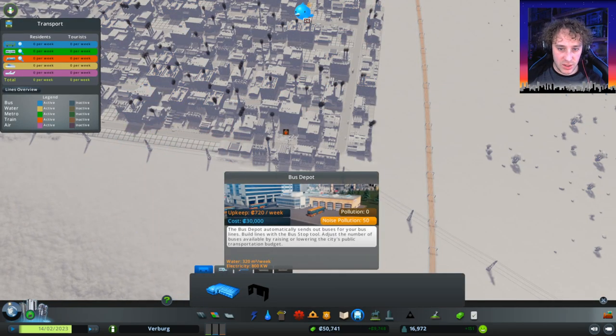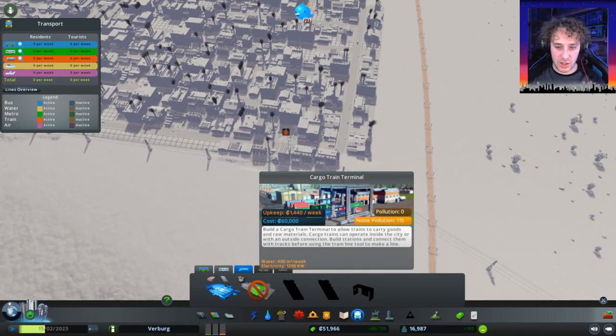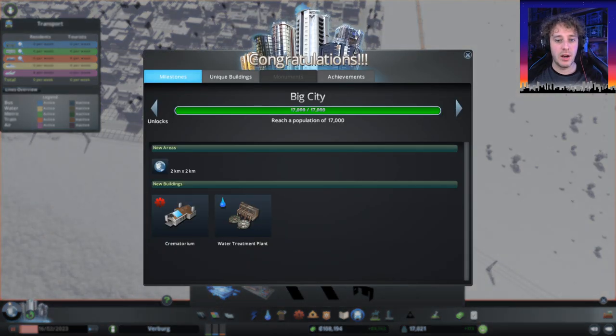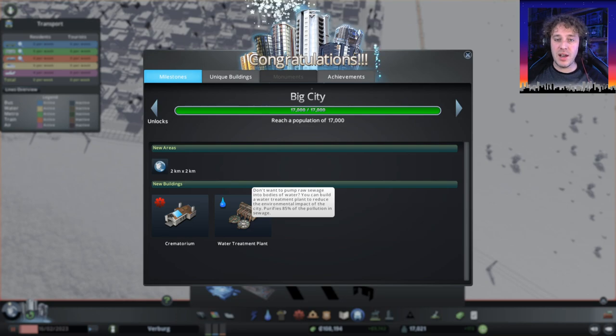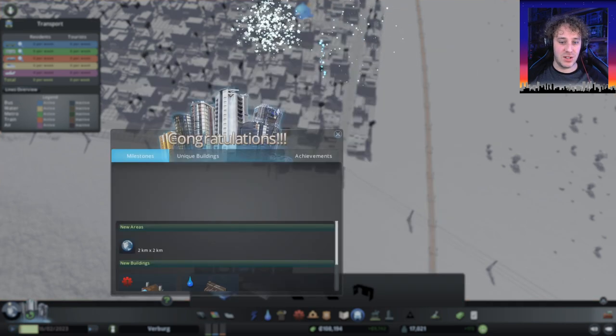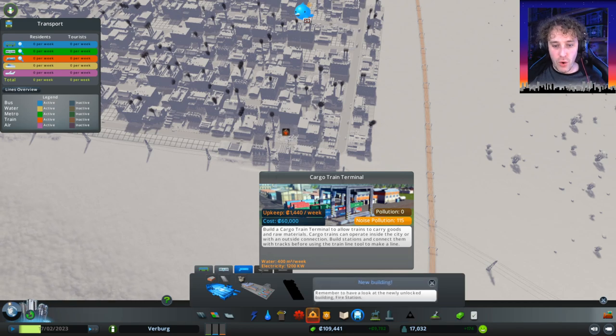So for a train station — we've got bus depots, metro we'll do later, and train. We can have a cargo terminal. It does no actual pollution, but it has noise pollution. Build a cargo terminal to allow... oh hang on, we're a big city now. So we can have a crematorium and water treatment plants, which means we don't have to dump it all in the rivers — fantastic, 17,000. Basically, we carry goods and raw materials. Trains can operate in and out of the city. Build stations and connect them with tracks before using the train line tool to make a line.